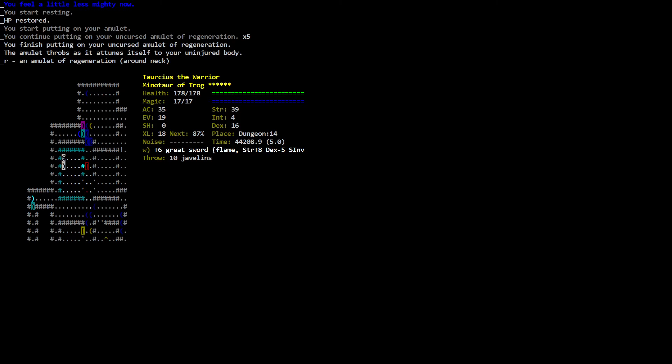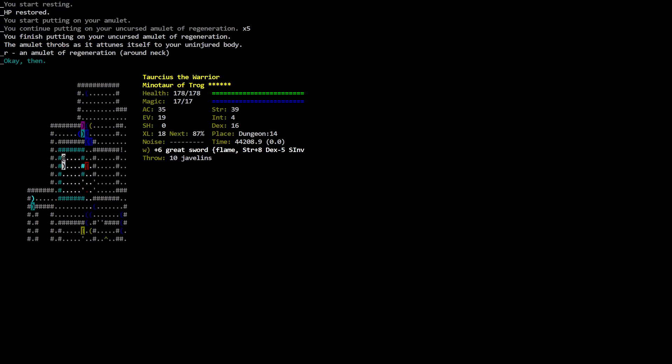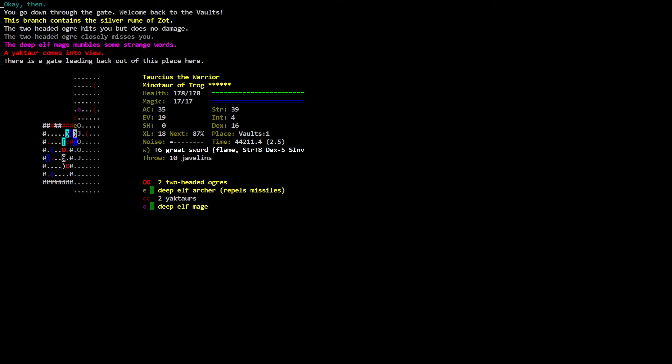Should I drink another potion? Potion options: F3 potions of might, K6 potions of light, L7 potions of cure, M2 potions of heal wounds, T2 potions of ambrosia, K4 potions of haste, O2 potions of invisibility. Let's go down and see. You go down — this branch contains the silver rune of Zod. The two-headed ogre hits you but does no damage and closely misses you.